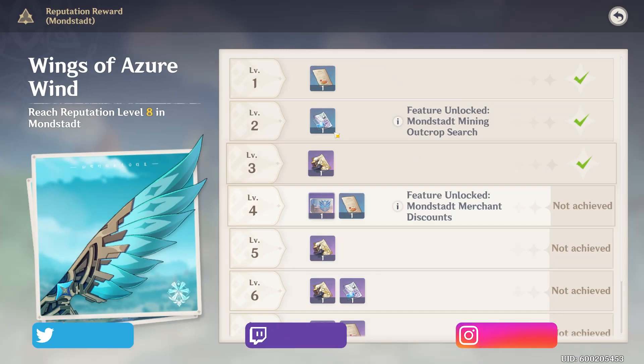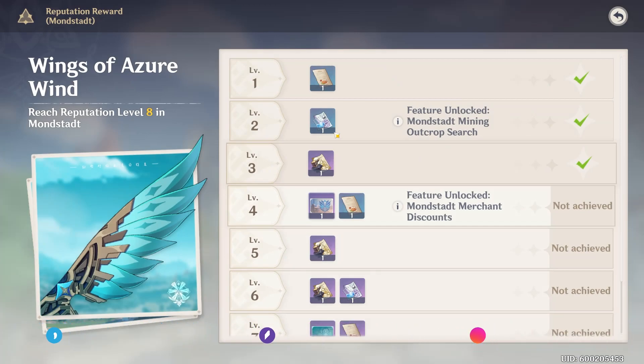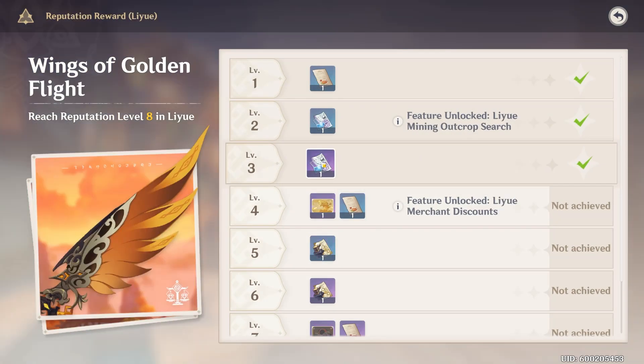All the items you're looking for in patch 1.1 come from two different vendors in each of the cities. There's one vendor in the first city and one vendor in the second city, so half the items are on one vendor and half on the other. There are some priorities you're going to have to manage by repping up your reputation when doing these vendors.